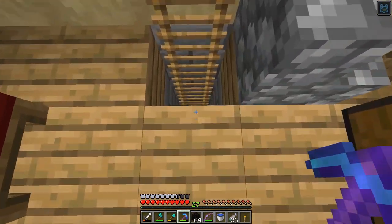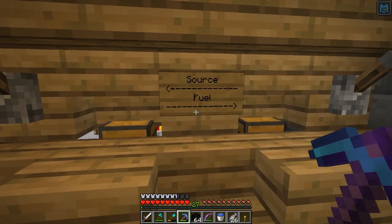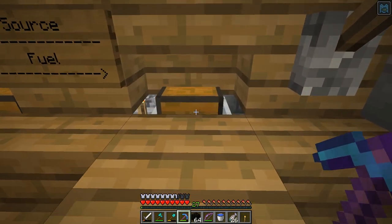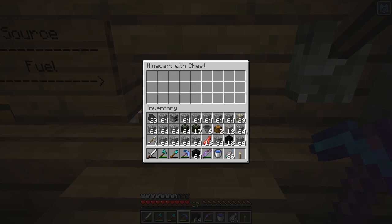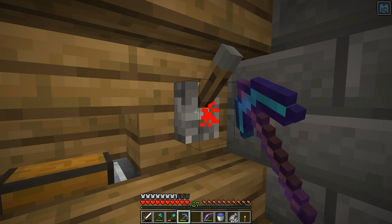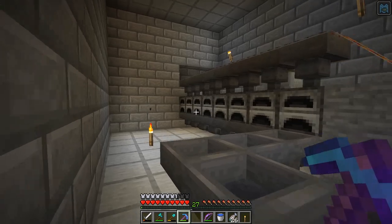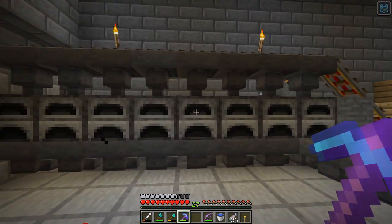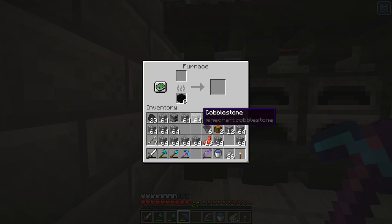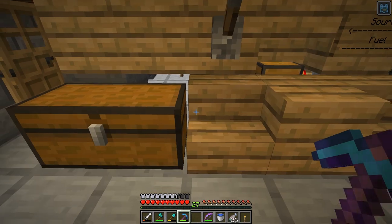We're going down here — you can see the tunnel going down. We get down to this level: source and fuel. Let's put the fuel in here. I'm going to go with coal blocks first and then dried kelp blocks — I don't mind using either one, but I have a lot of coal blocks. I hit this little lever and it sends the minecart on its way — you can see it running back and forth to all eight furnaces, filling them up with fuel. That's exactly what we want.